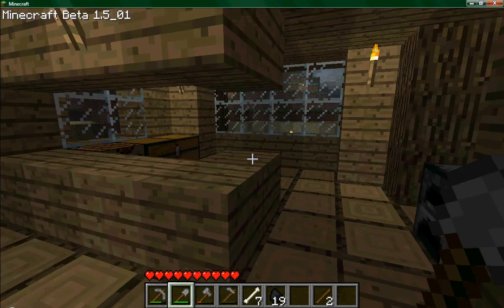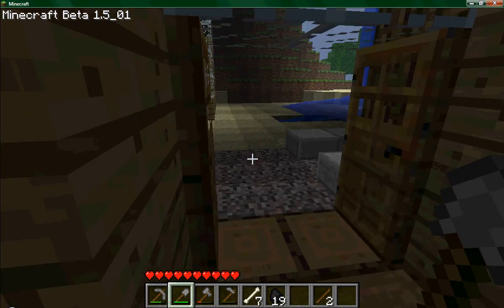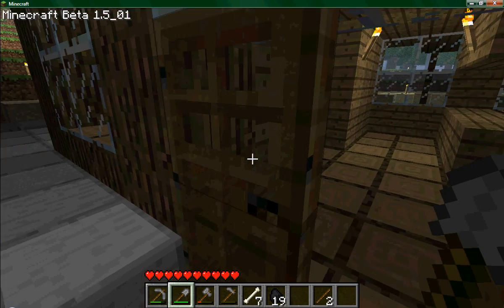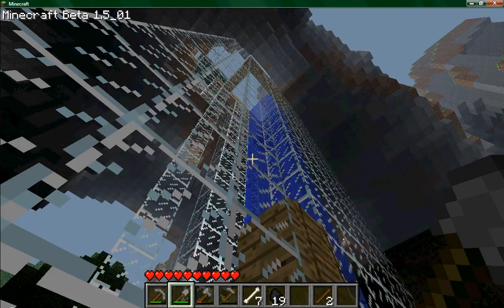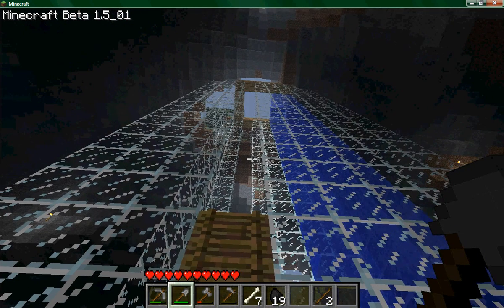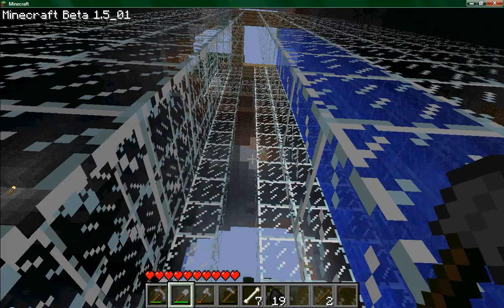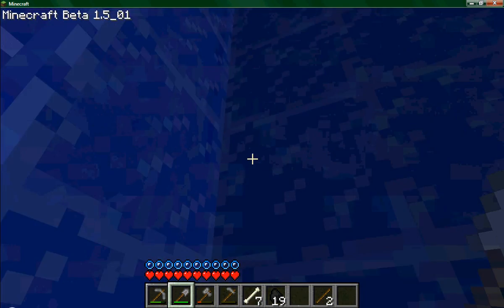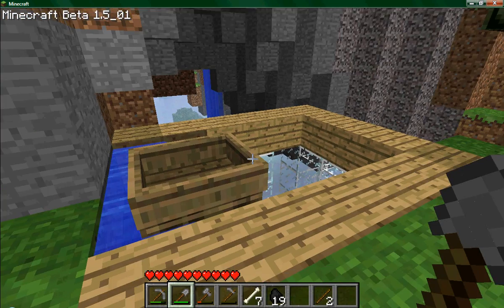Okay, this is my kitchen. I'm gonna put the fridge somewhere in here using white wool. Just make that an update. This here is my giant elevator, and we'll show you that next. We'll go down and we'll go up and up and up and gently float out.